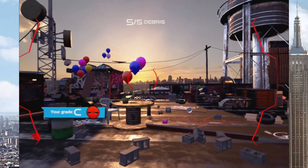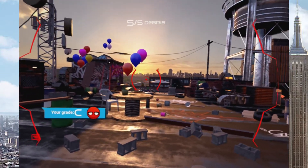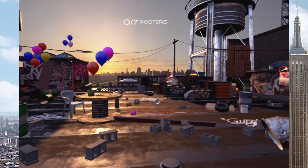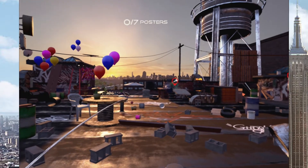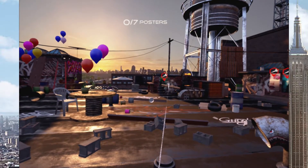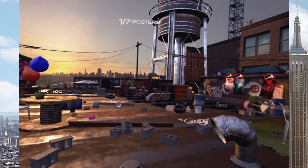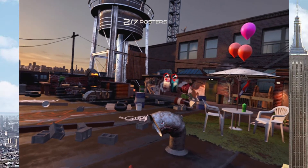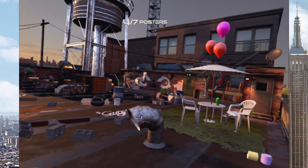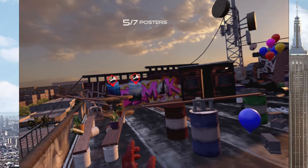Look at the little Spider-Man meme face — none detected. Initiating web sling header load. Press and hold the web shield to launch and connect web sling to an object. Removing the posters on that wall over there — the poster, okay gotcha. This is what Spider-Man does in his free time, huh? Let me just see what posters I can remove, no big deal.